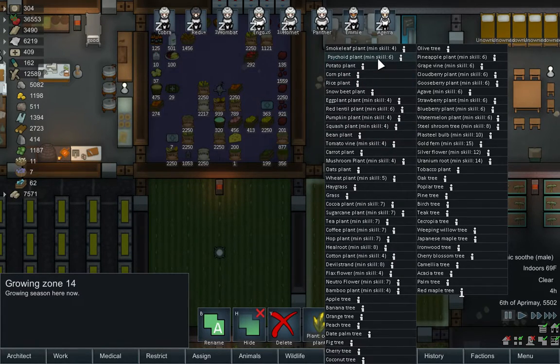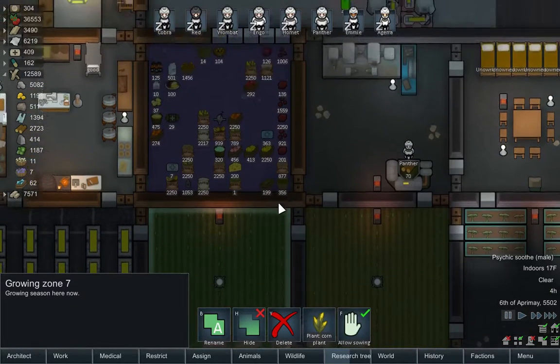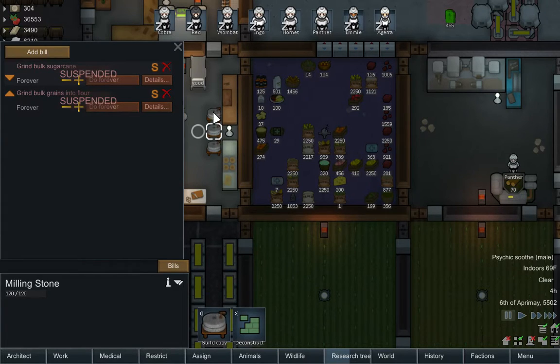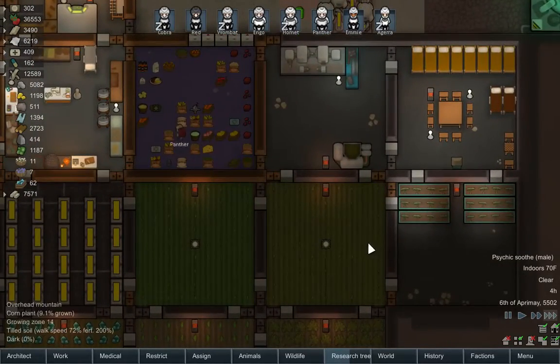Now we could go into psychoid production and start making drugs — we're sort of caught up on other things. We need to grow healroot, so we definitely need to grow healroot. So we'll grow healroot there. Part of me wants to grow more wheat since we're using it to cook, and we're not using the flour as much. Might be a better idea. Yeah, we're going to grow wheat here, and still grow the corn there. At some point we're going to stop growing all this plasteel, but for now we kind of need it.